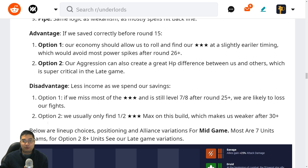The advantage of option one before round 15 is that our economy allows us to roll for three-stars slightly quicker because we're saving more greedily. We also want to be quicker to avoid other players' power spikes. After round 26 with option two, our aggression creates a small or even greater HP difference between us and other players. Most players tend to spend after rounds 21 to 26 — when they start losing HP down to 40. But for us we spent much earlier, so by the time they're at 30 or 20 HP we're still at 50 or 70, then when all-in players fight each other, we benefit from that HP buffer.